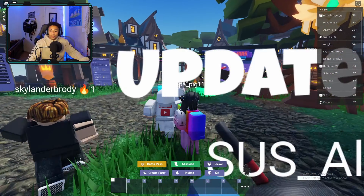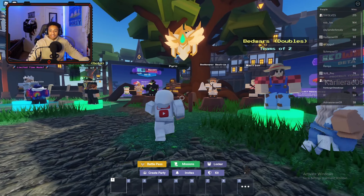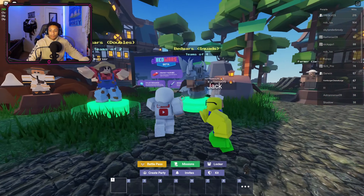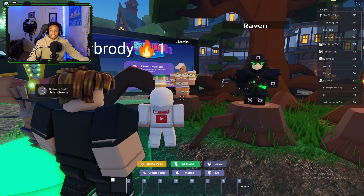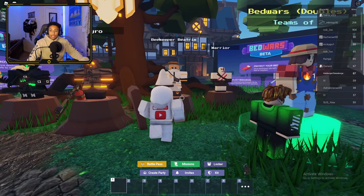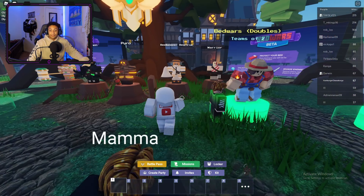We still got the 30v30, we got the Bed Wars solos, and skipping over to the actual new part — we got the doubles and the squads. And here's what you guys actually care about: we have Jade, Raven, Pyro, Book, Beekeeper, Beatrix, and Warrior. These kits look absolutely sick.